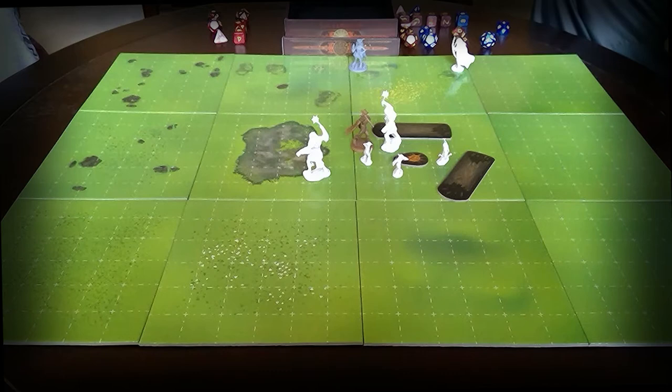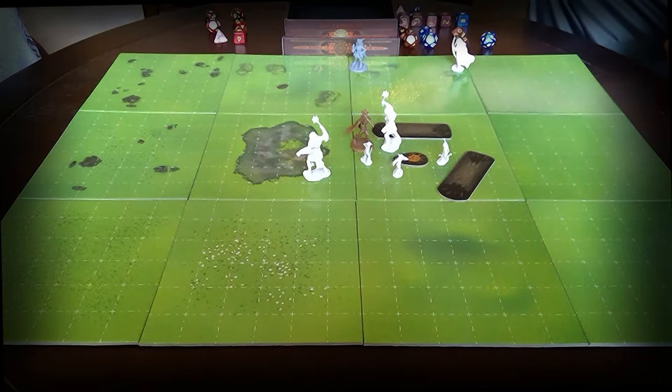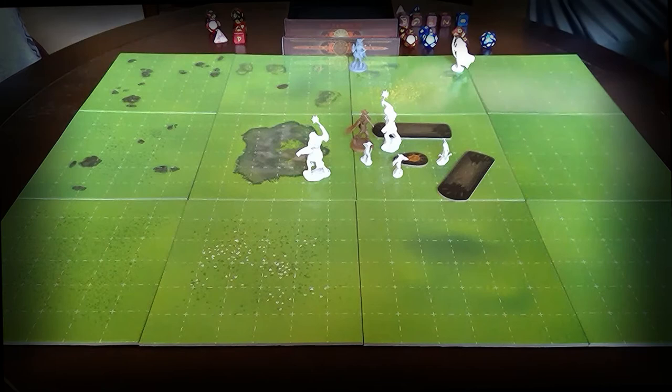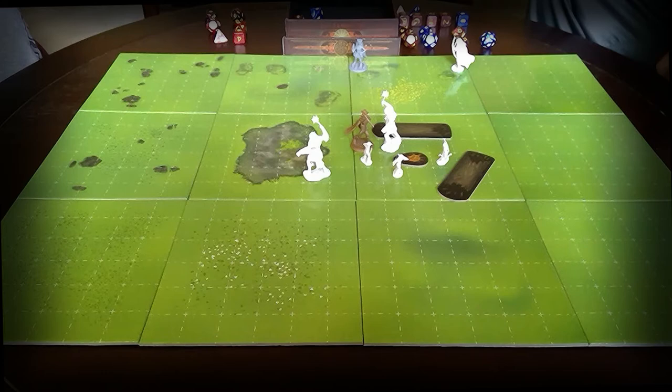Bugbear 1 rolls a 17, and his bonus to his attack with that Morningstar is plus 4 — so that's 21, which is going to hit Dorne hard. The damage is 2d8 plus 2, which comes out to a total of 7 plus 2 is 9. He takes 9 damage. Dorne has 27 hit points, so he's down to 18. A bugbear can do a pretty substantial amount of damage if they can hit. Here's the thing about D&D — you'll get good at your math.